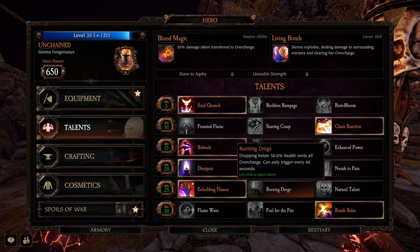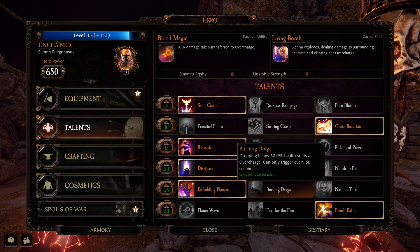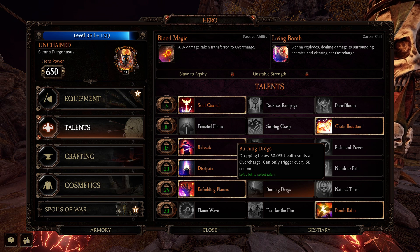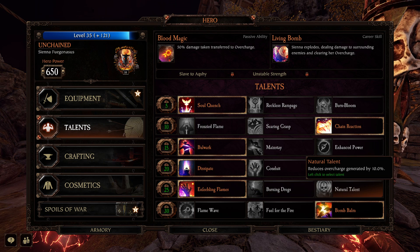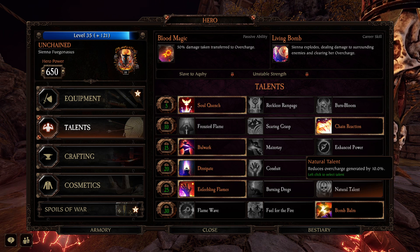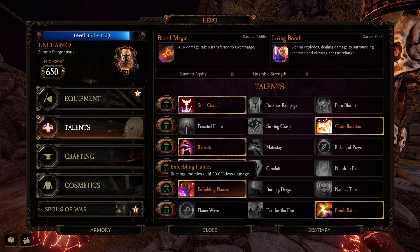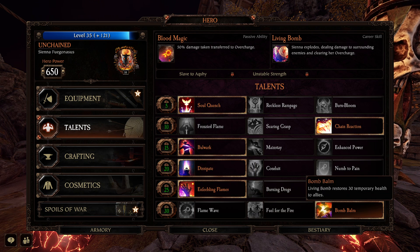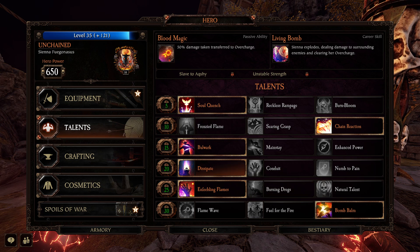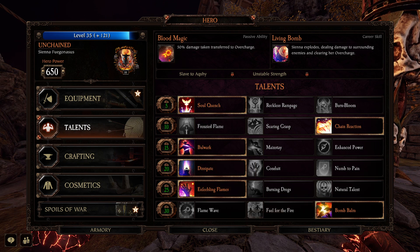She's also got Burning Dregs — dropping below 50% health vents all overcharge, but can only trigger every 60 seconds. It's a great talent if you're not super experienced with Sienna and you get hit often. Natural Talent reduces overcharge generated by 10% — something to keep your overcharge from flying out of control, but it doesn't really fit the support build. For the ultimate talent, Bomb Bombs restores 30 temporary health to allies — in ultimate support fashion, your teammates do 10% more damage, take 30% less damage, and you give them temp health from your ultimate.